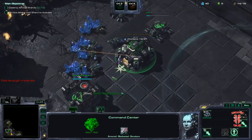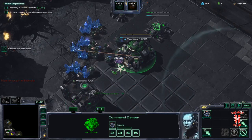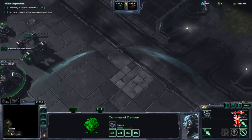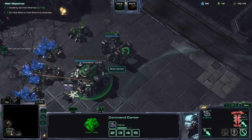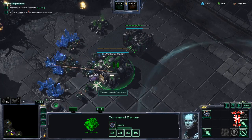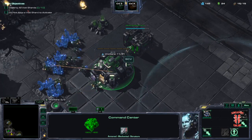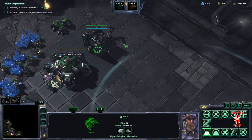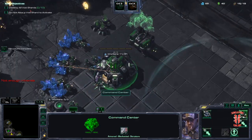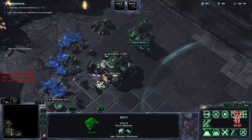One more SCV. So this is going to be a slightly different build — a transition to BC, which means we'll be getting a second Barracks first before getting a factory. We're going to go two Barracks full production. It's a mistake on my part — get this first, then get the Tech Lab.